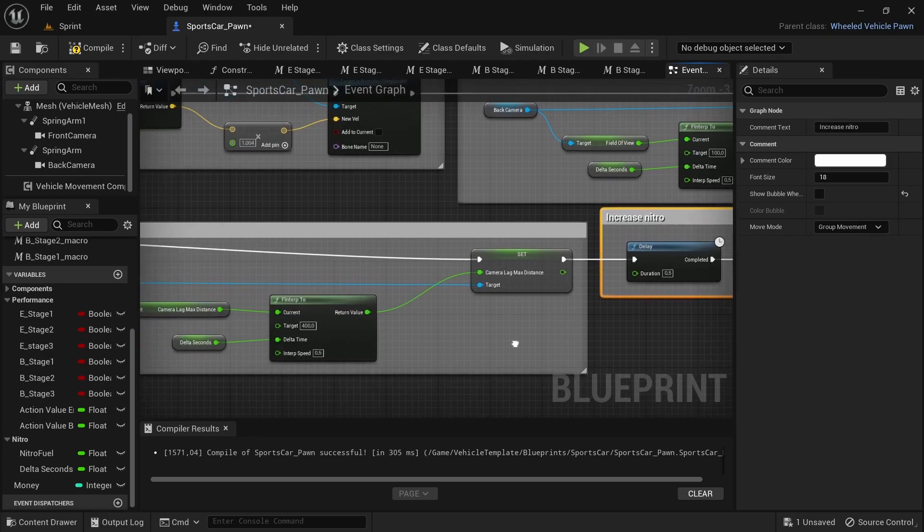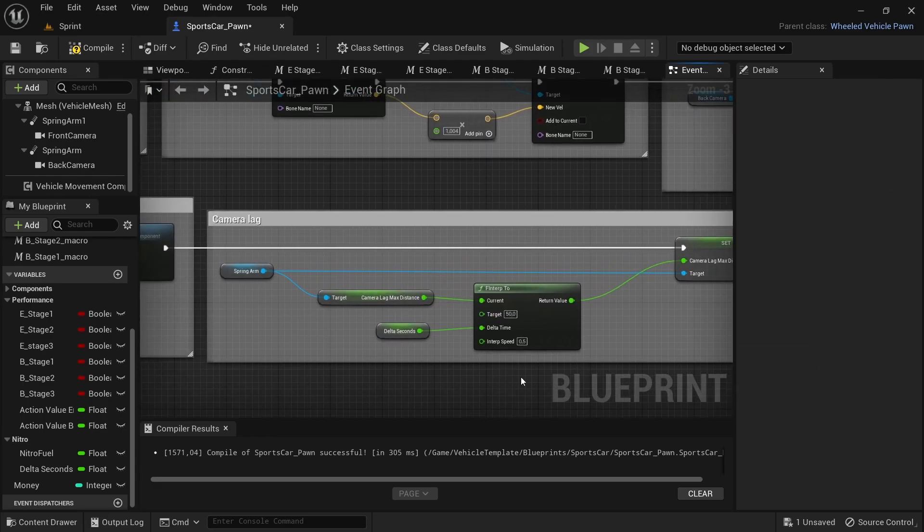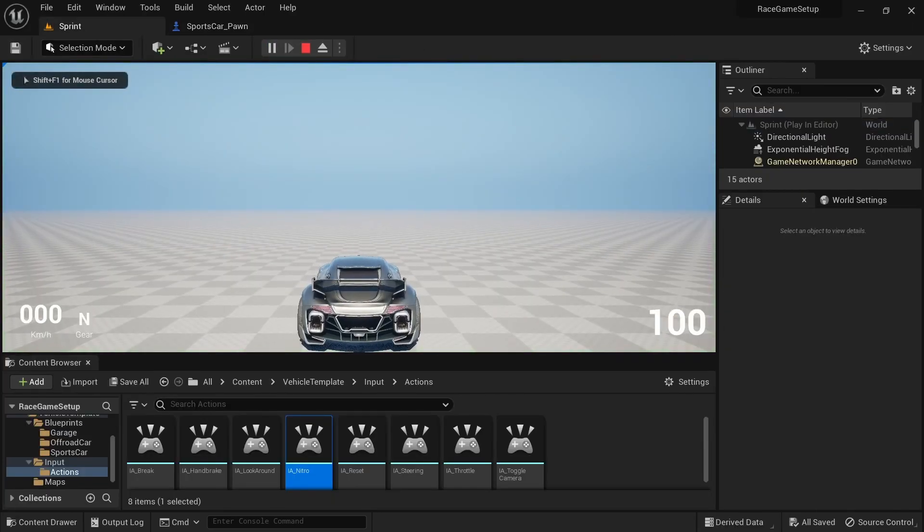Change the target value by the FInterpTo for the field of view to 90, and do the same for the FInterpTo for the camera lag and change the target to 50. Compile, save, then head over to the level tab and run a test.